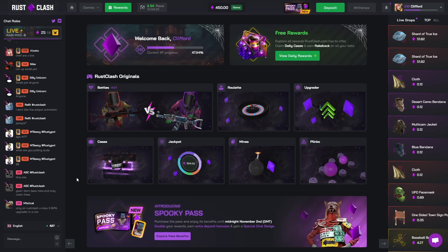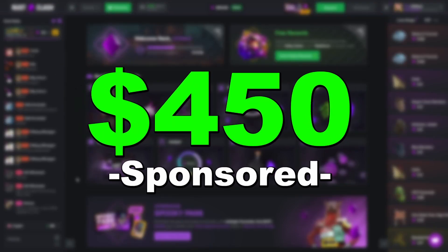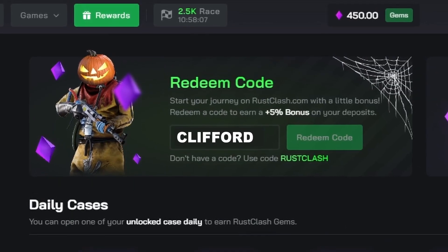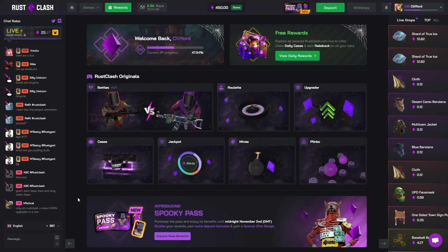Welcome to another video on the channel. Today we're going to Rust Clash once again. As always, 450 in balance sponsored by the site - if you want to check it out for free, go to rewards and type in the code clifford. Drop a like, sub, comment down below, and join the discord for giveaways.